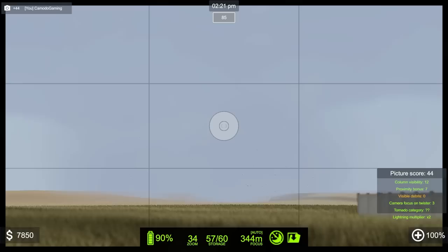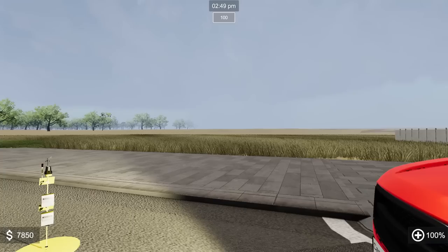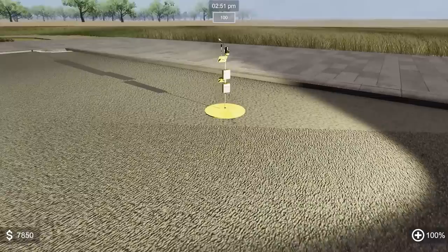It doesn't seem to be coming into town. It's not as defined — it's mostly rain-wrapped so it's harder to see. I've got the probe out but not sure we'll pick anything up. We'll wait here a second and see if it shifts direction back this way. Yeah, the tornado is moving off. I think we're going to go ahead and grab our probe — we're not even close now.